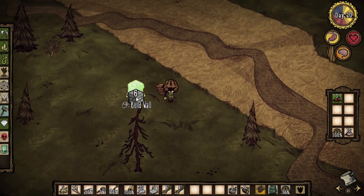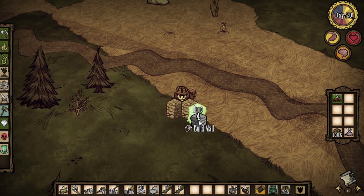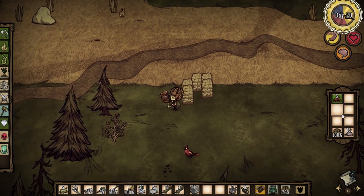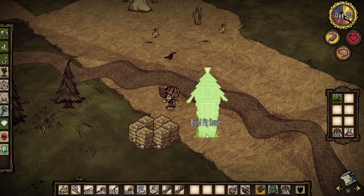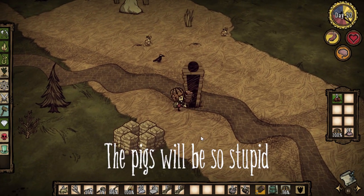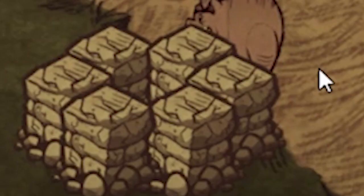The last thing you can do to prepare for winter is make a pig farm. I do not know who came up with this design originally, however since I always see people building this thing, I thought I'd show it off here. Basically, craft stone walls from the construction tab and surround one pigskin with them. Then build some pig houses around it. The pigs will be so stupid and they will try to walk through the wall to eat the pigskin.